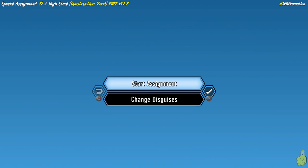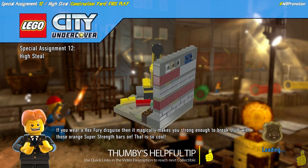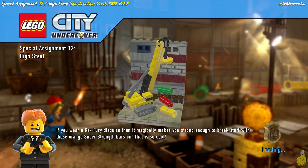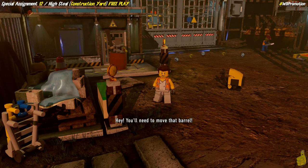As you can see, we do have that one police shield piece already from story, and we're going to go ahead and collect all the rest. We've got some quick links down below in the video description - thank you Thumbie for that helpful tip. We're going to go ahead and load into Special Assignment 12 High Steel and hopefully you're ready to get things rolling.